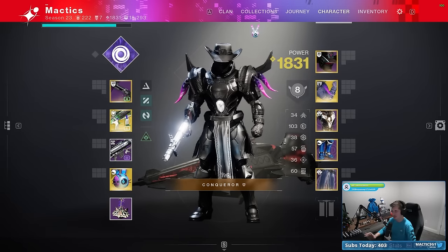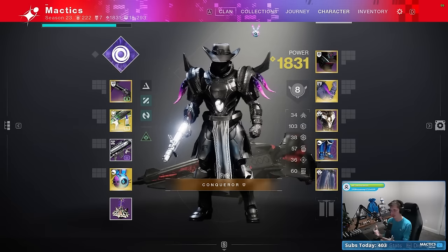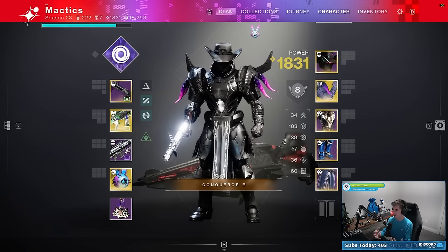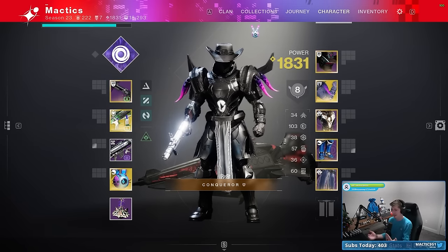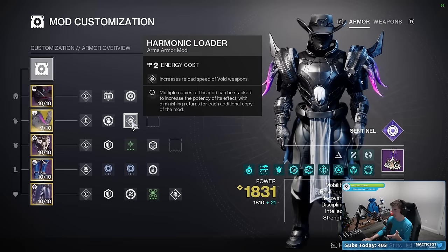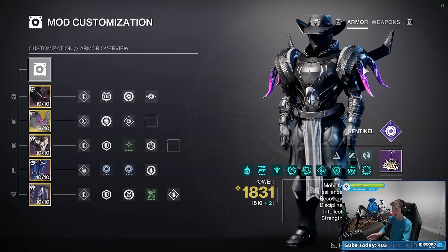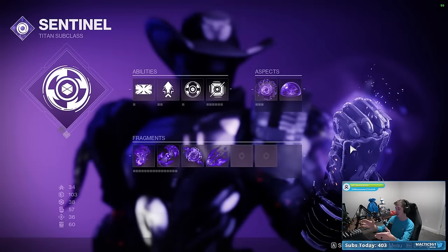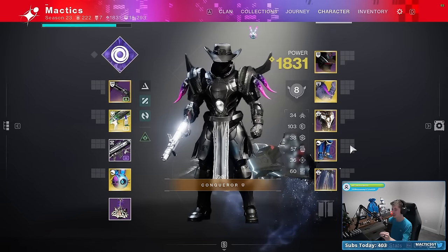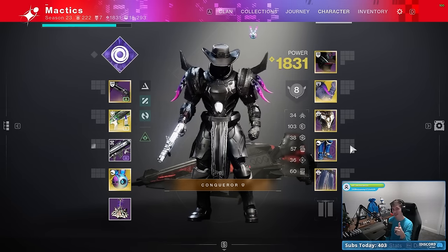Will it build? We made a lot of revisions and there are a couple of iterations you could go with, but overall — absolutely, it'll build. The new Manticore feels fantastic in lower-end content and even feels good in higher-end content if you have the catalyst, because of the ammo refund and overshielding for consecutive hits, not just kills. Main change: swap Grenade Kickstart for Harmonic Loader. Screenshot the final mod setup I recommend. Overall, very good build — will definitely build. Submit your build in the Will It Build channel in my Discord, linked in the description below.